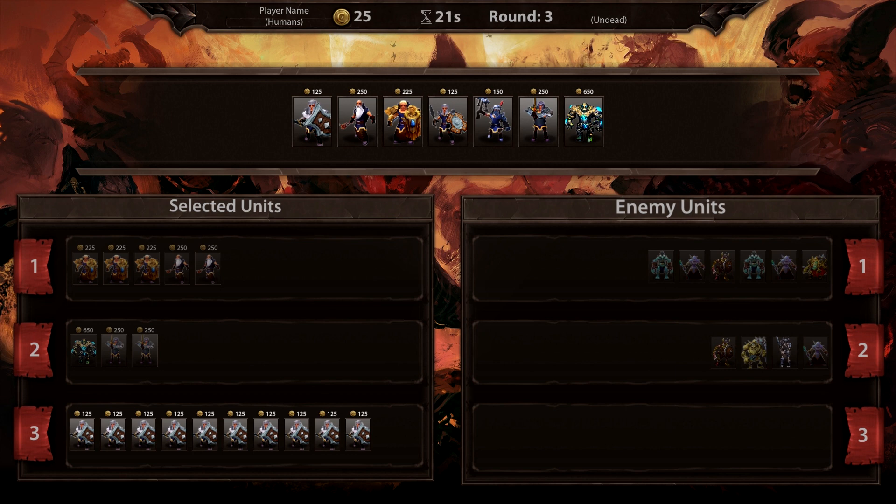The third round, I'm going to spend all of my money on getting as many Human Warriors as possible. I want a very thick front line with a lot of health and defense to really buy me the time I need to get the most out of my Champions and my Mages, who are going to be doing most of the damage.